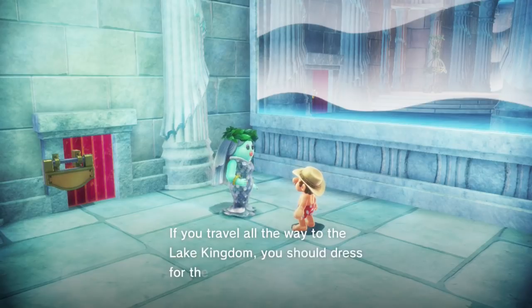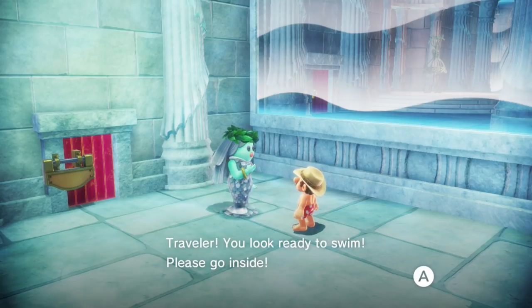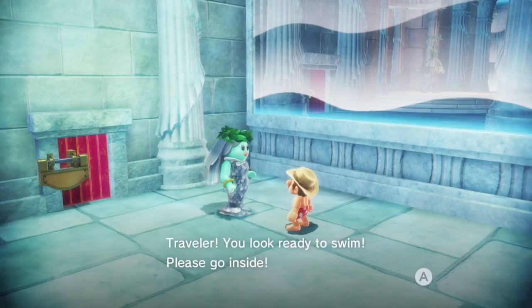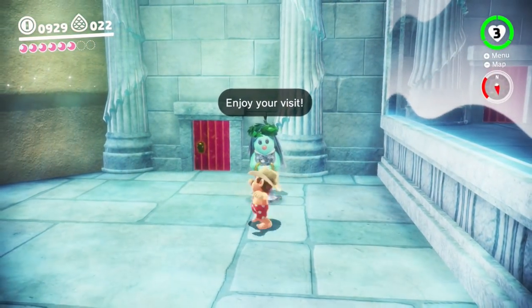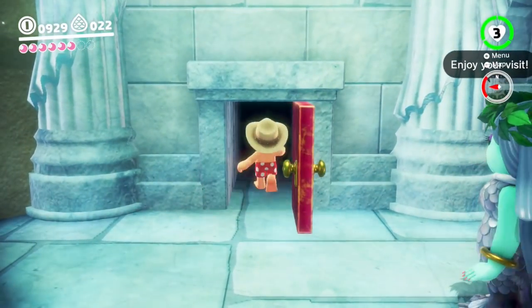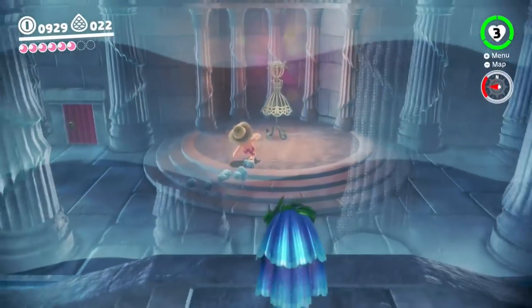If you travel all the way to the Lake Kingdom, you should dress for the occasion. Need to get into the lock lady dress display? You'll have to dress like a swimmer. 'Traveler, you look ready to swim - please go inside.' It's because I have the swim shorts on.